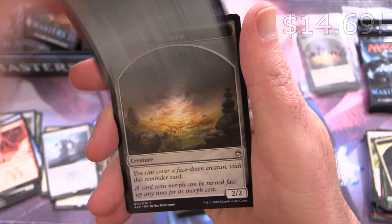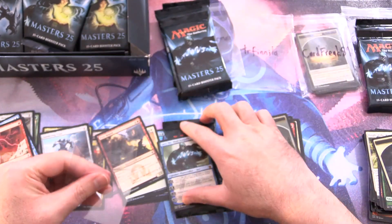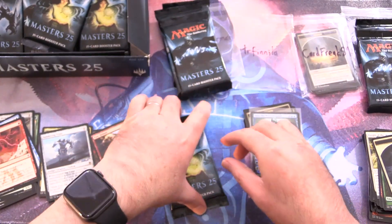Foil Stranic Resonator and a Morph Token — that is craziness! Grabbing a sleeve for TR Fanilla. I was hoping the Jace playmat would get us a Jace — and that appears to have worked.